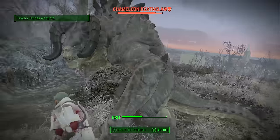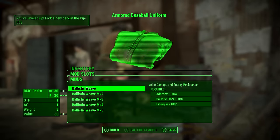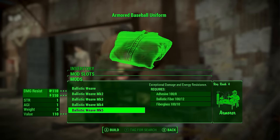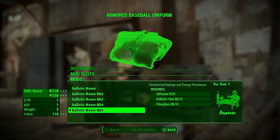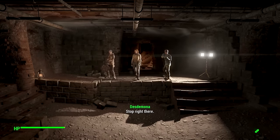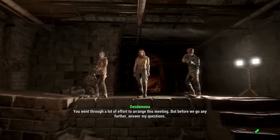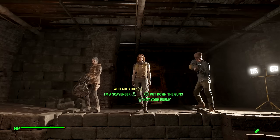What we need first is the ballistic weave armor upgrade. It's a modification you can apply to most clothing in the game, giving you 110 armor and energy resistance, which is pretty incredible. To get this mod we're going to have to do a few quests for the Railroad. Luckily, you will not actually need to side with them, so doing these quests won't affect your standing with any other faction. I highly recommend doing this on every character no matter what faction you side with.